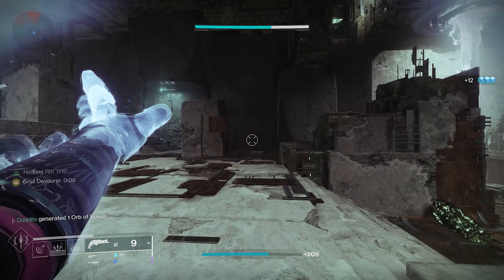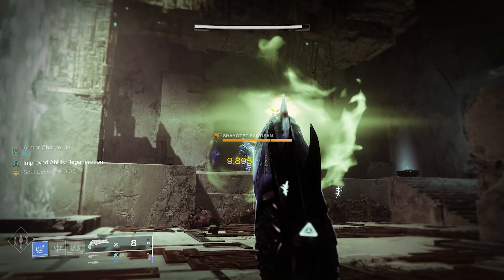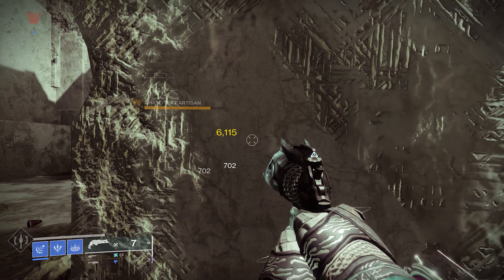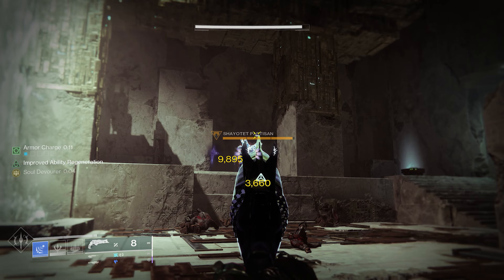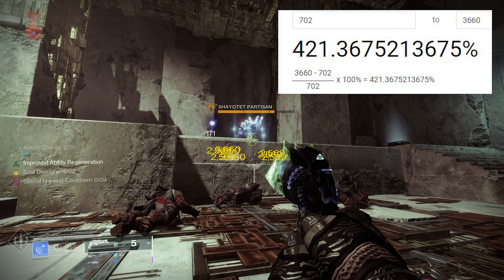Simply, all I'm going to do is do everything you've seen: I've got my armour charge, freezing him, so I'll proc that Whisper of Rending, make sure I've got my kinetic surges going on, and watch this damage increase — 3660 while he is frozen. So we've gone all the way from 702 all the way up to 3660.